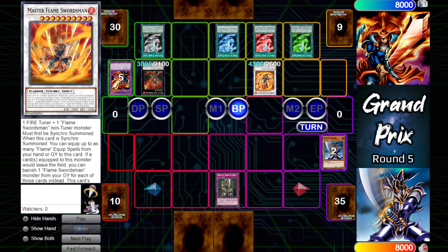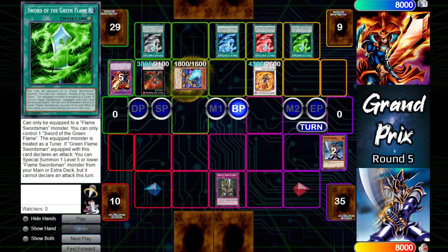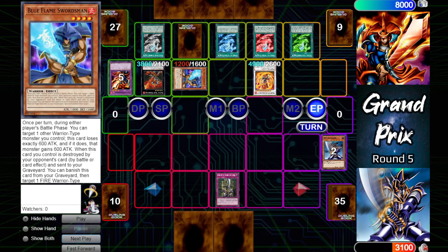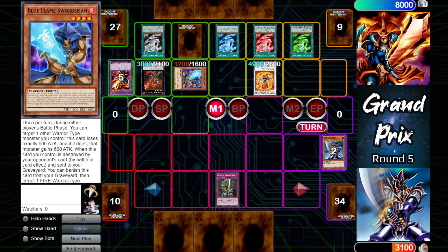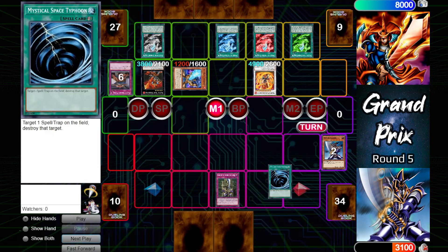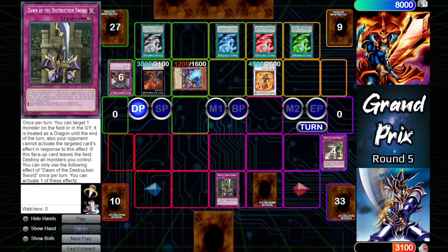The attack by Blazing Flame Swordsman is responded to with Dawn of the Destruction Sword, special summoning Buster Blader from the hand. Blazing destroys that, and Master will attack. Swords of Blue and Green Flames activate — Green Flame will special summon Blue Flame Swordsman from the deck, and Blue Flame will net two draws. Blue Flame Swordsman's effect activates reducing its attack by 600, granting Master another 600, bringing it to 4900 and attacks. Buster Blader draws, activates Mystical Space Typhoon targeting the face-down — that is Flame Sword Parry, good destruction. Dawn of the Destruction Sword's effect activates, sending Destruction Sword Memories from deck to grave. Sets one and ends.